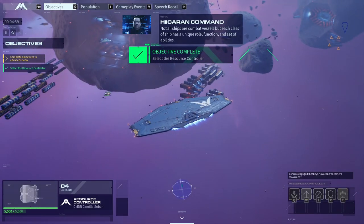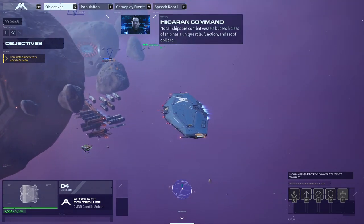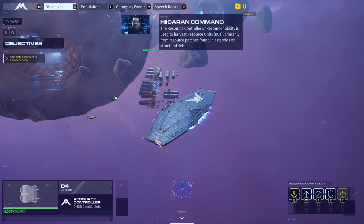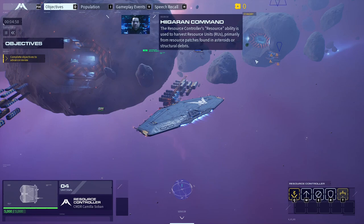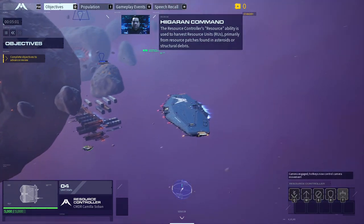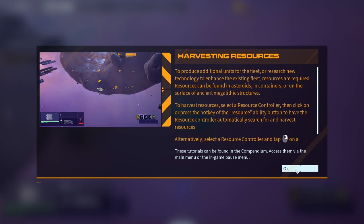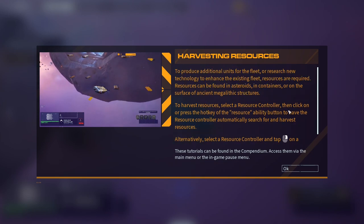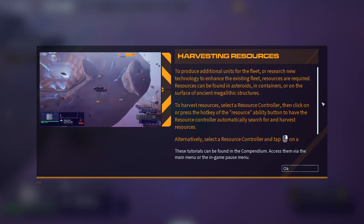Done. Not all ships are combat vessels, but each class of ship has a unique role, function, and set of abilities. The mothership is a slow but well-armored shipyard capable of fending off rudimentary threats on its own. The resource controller's resource ability is used to harvest resource units, primarily from resource patches found in asteroids or structural debris. Resource collectors collect resources found in resource boxes in the resource sector. Blah blah blah — what is all this?